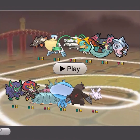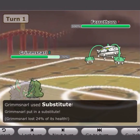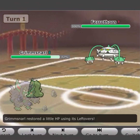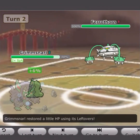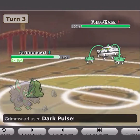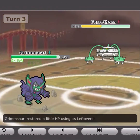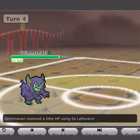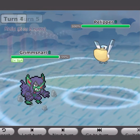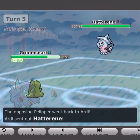The next match is against a rain team. He leads with his first mon; I lead Grimsnarl. I go for Sub as he sets up Spikes and Stealth Rock, then I go for Nasty Plot. I go for Dark Pulse and do around 59%, so it's easy to KO his Coalossal. He sacrifices it, then brings in Pelipper. I go for Substitute; he goes for U-Turn but does not break my sub.